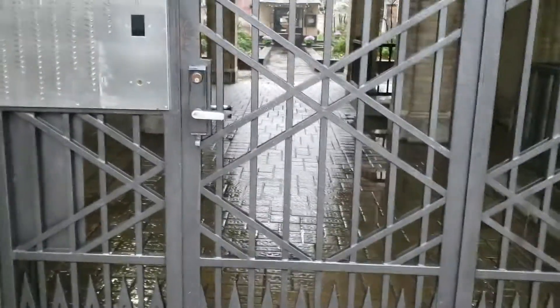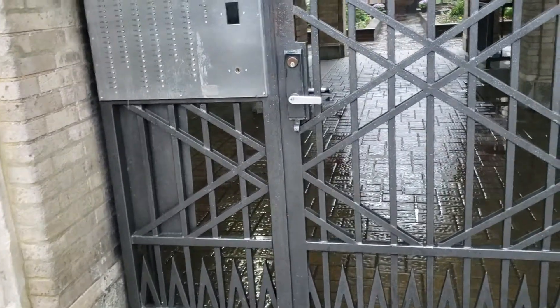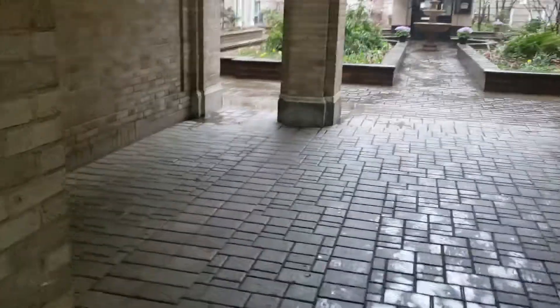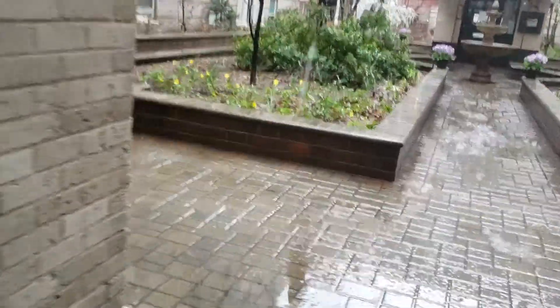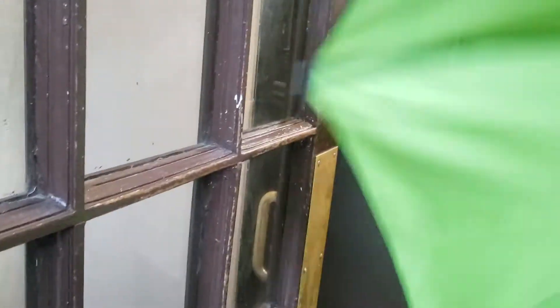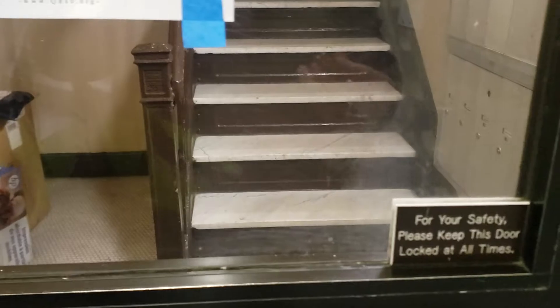This is the front gate right here. The only way — this is always locked. The only way you can get inside of here is if you have this. This is the entrance to my building, and the only way you can get in here is if you have a key, which I do.